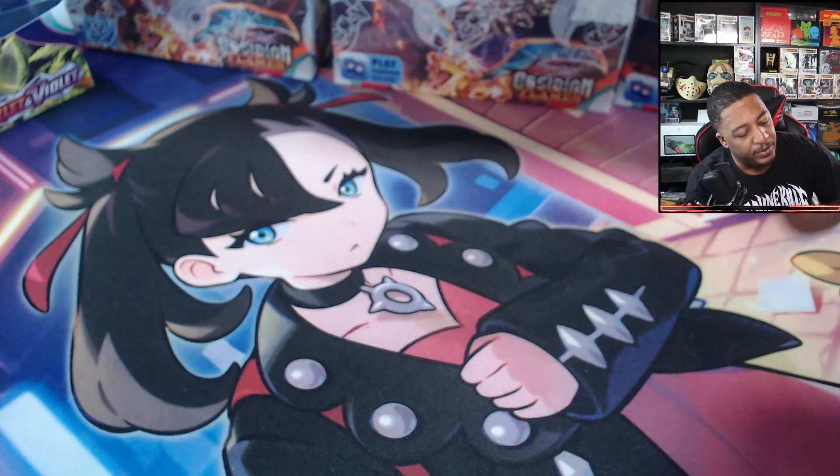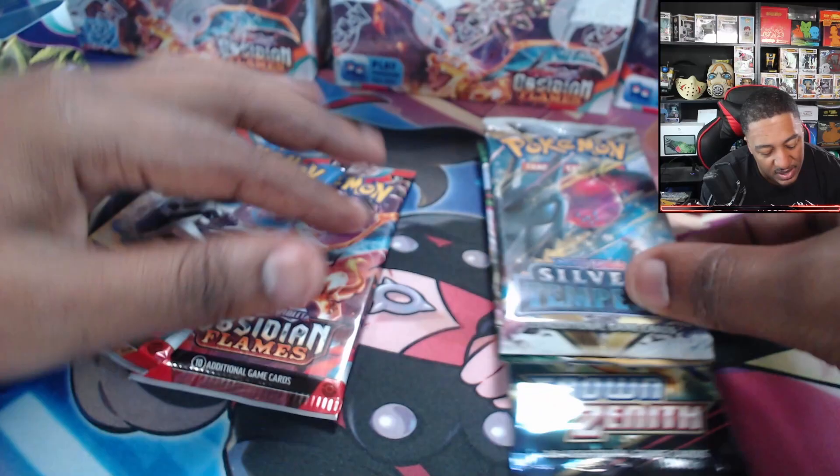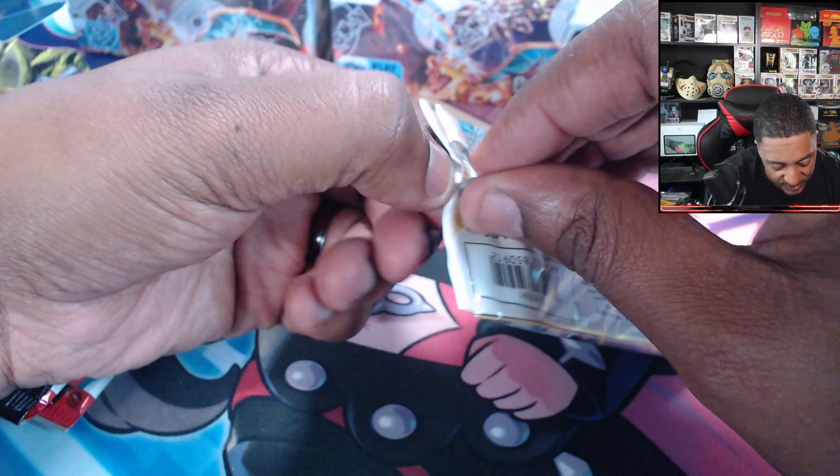Next we're going to open up the packs. Out of the plastic, these packs include: Obsidian Flames, Evolving Skies, Silver Tempest, Obsidian Flames, and Obsidian Flames. This box is pretty nice for the month of August. We'll start with Silver Tempest, then go into Obsidian Flames and Evolving Skies — because Evolving Skies is Evolving Skies, right.